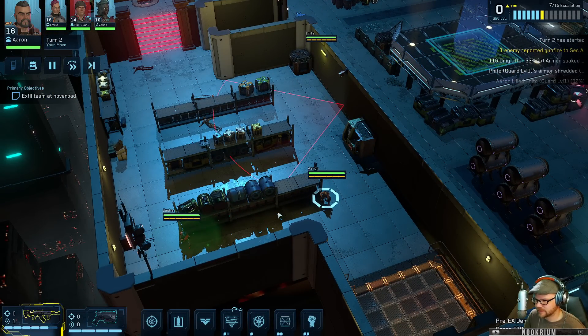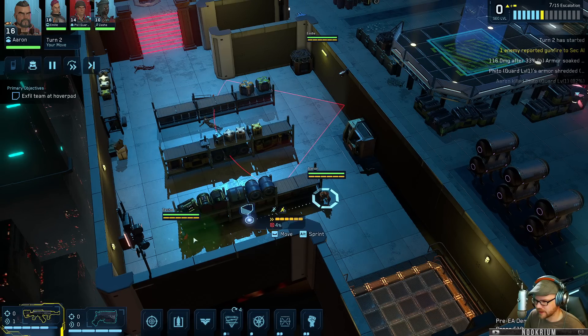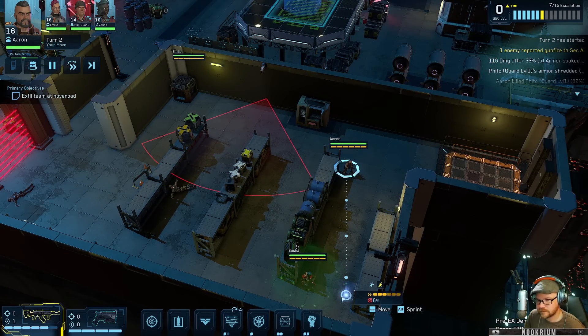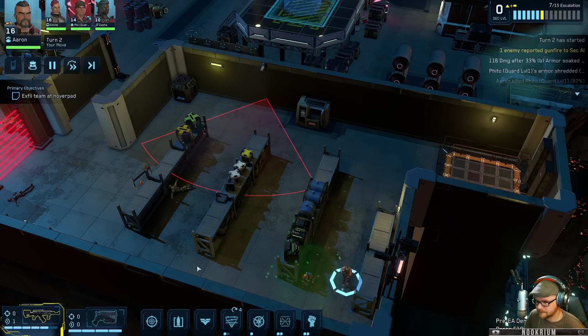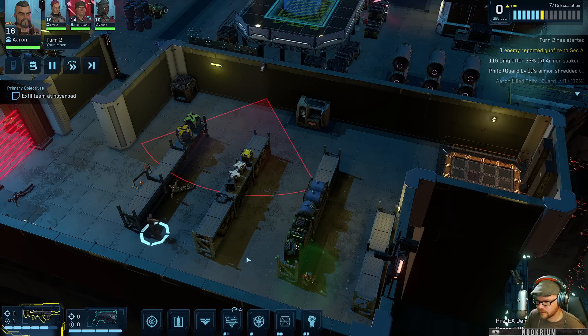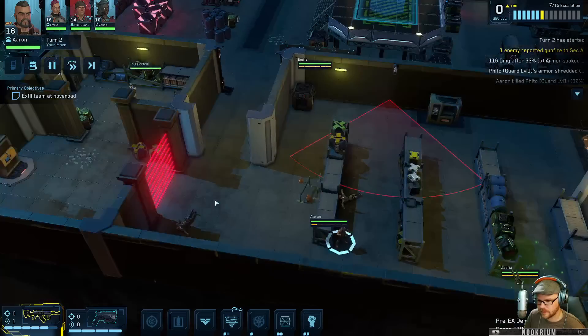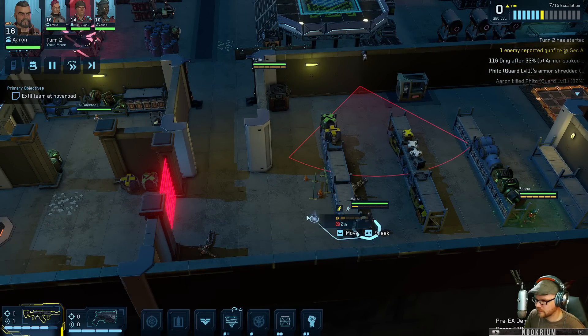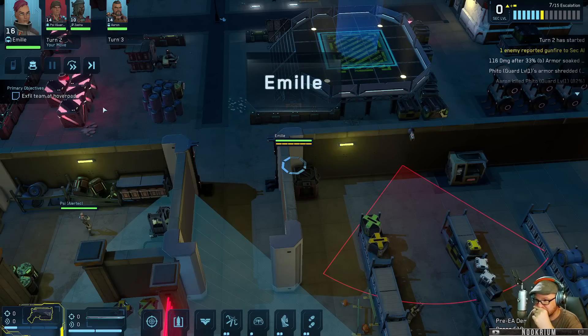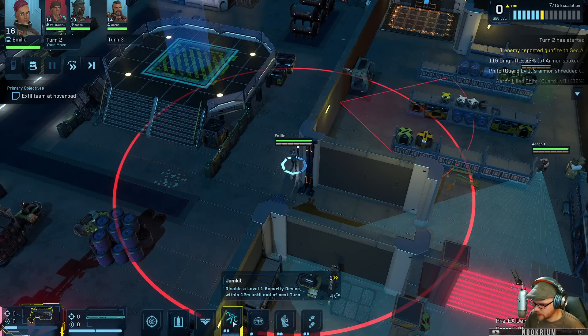Alright Aaron, we're gonna go around the easy way. Not that way - come over here. Let's just sprint over here. That's all you got right there. Just stay there - you're fine. You can overwatch again, so if he comes over here wondering what's going on, you'll blast him again.